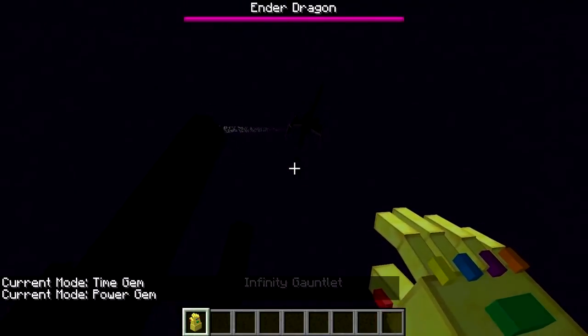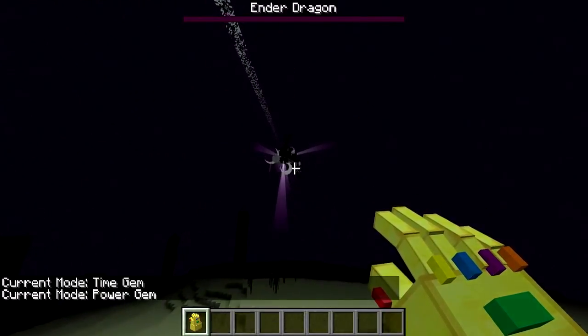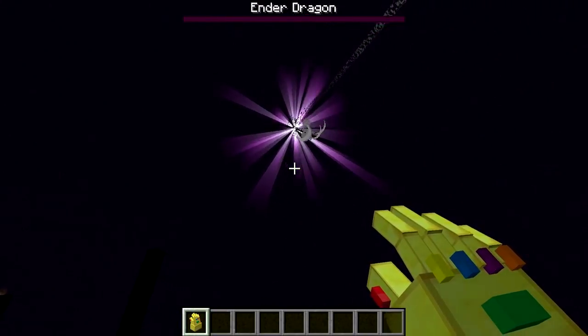Let's use the power gem on the ender dragon and check this out. Come back here, buddy. Come back here. Look at that! Killed it in one shot, guys! We just killed the ender dragon in one hit. That is insane.